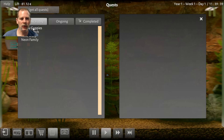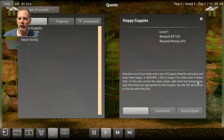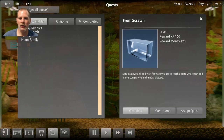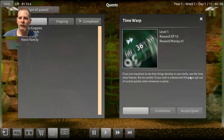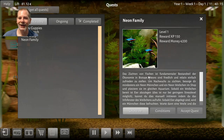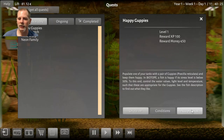Let's try more quests — Happy Guppies: populate one of your tanks with a pair of Guppies and keep them happy. Stress level below 50, fill water, light and temperature. There's also a 'from scratch' quest and a time warp warning — if your tank is unbalanced, it can get out of control quickly. Apparently they don't have the English translation yet for some quests. Let's try the Happy Guppies — accept quest.